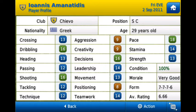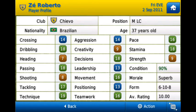This is the first of the transfer targets — Iamanus Amantidis, probably said completely wrong, don't hate on that. He's a free agent but you do have to move quickly because he's normally gone by the third week of the season into the window. He's pretty good and he's got some good stats there.